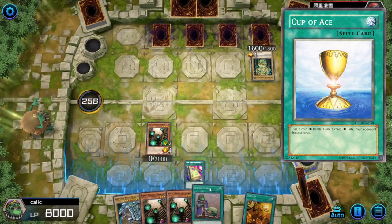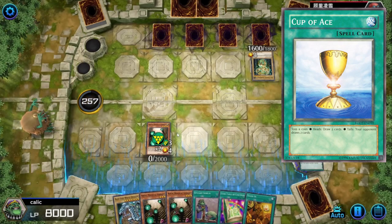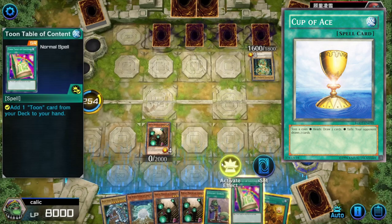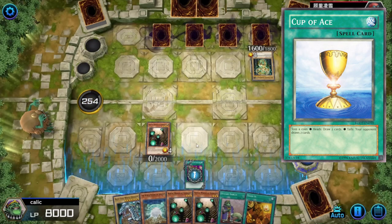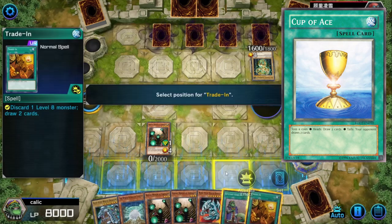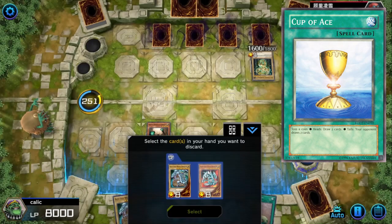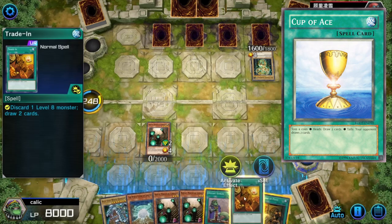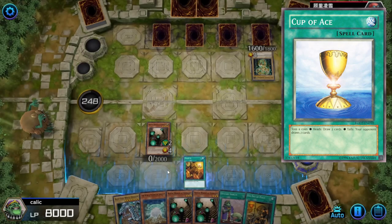Cup of Ace is also a fun card. With average luck, it draws you two cards every two times you play it, so that's fine. With good luck, this card goes crazy, but with average luck there's just better cards. And with bad luck, this card does absolutely nothing. There are also enough other playable draw effects that you can just skip on this one.